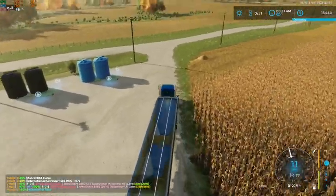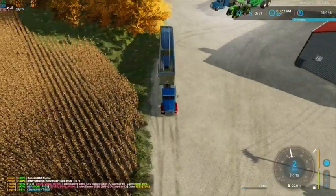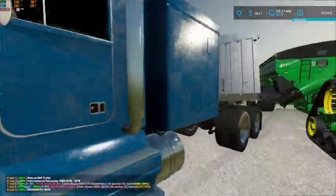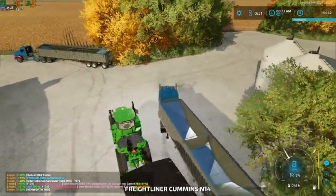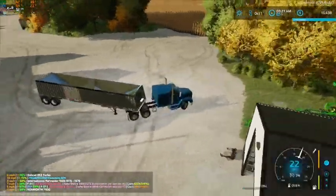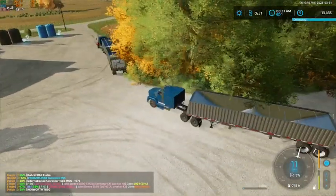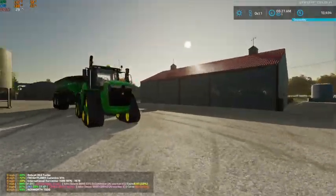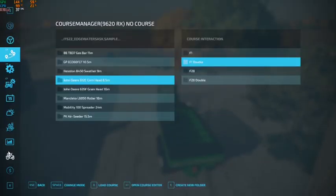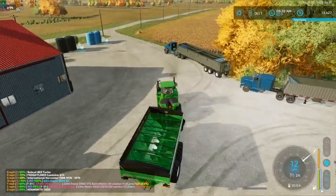With the second combine, second truck, and bigger grain cart, hopefully harvest should go a little bit better. Let's make sure we get this guy far enough away that the combines are not gonna try and smack it. Our first combine is already getting close to full. We ended up with seven thousand eight hundred and ten bushels of oats, so we got a pretty decent amount. Let's go find that first combine and get him unloaded, and then we'll probably have to unload the other one right away.